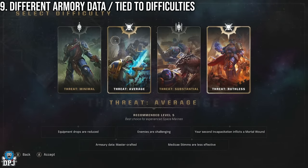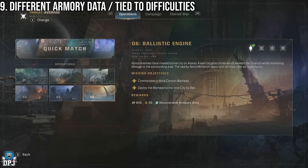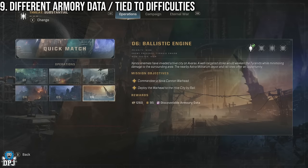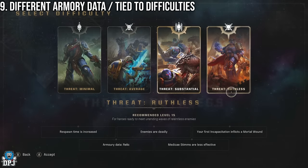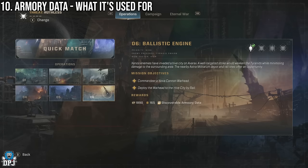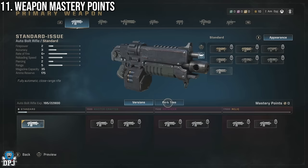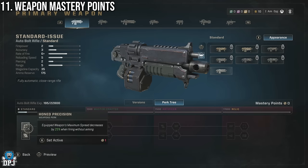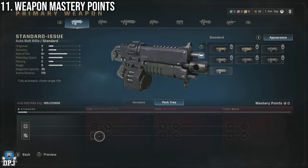The three different armory data types are obtained from different difficulties: mastercrafted comes from minimal and average, artificer comes from substantial, and relic comes from ruthless. Armory data is used solely for unlocking weapon versions. Using weapons consistently also earns you XP which unlocks mastery points, used in that weapon's perk tree.